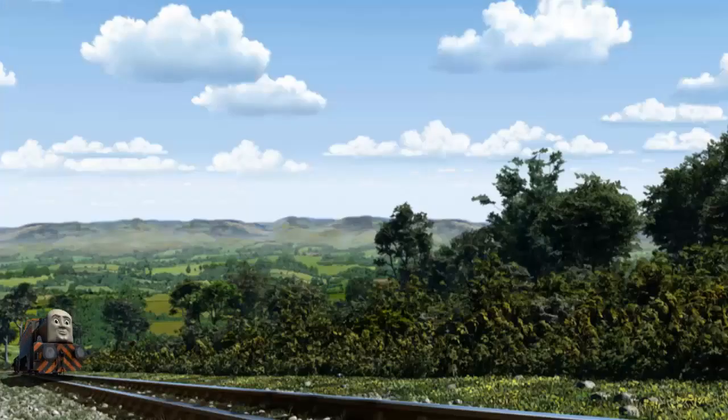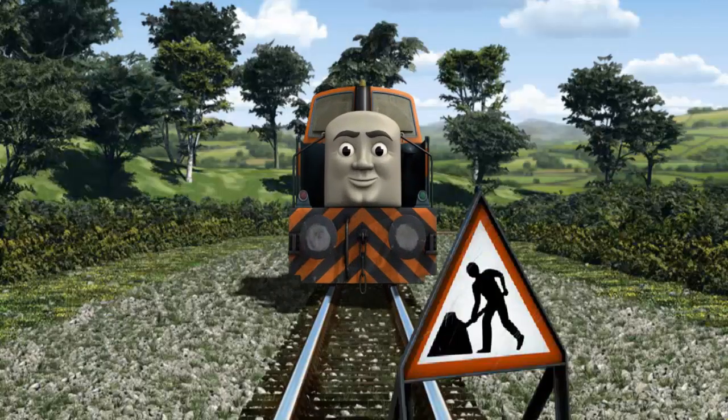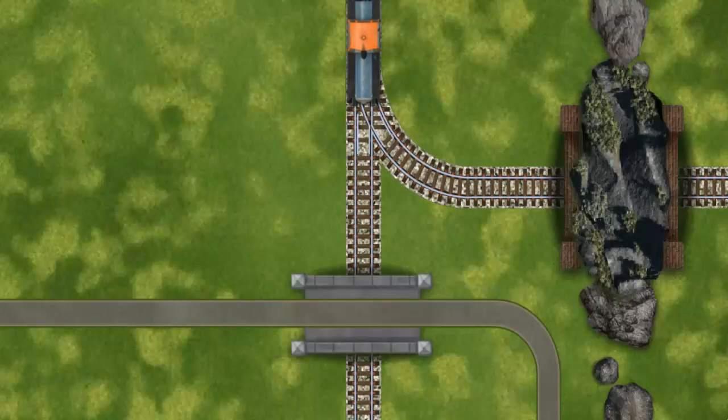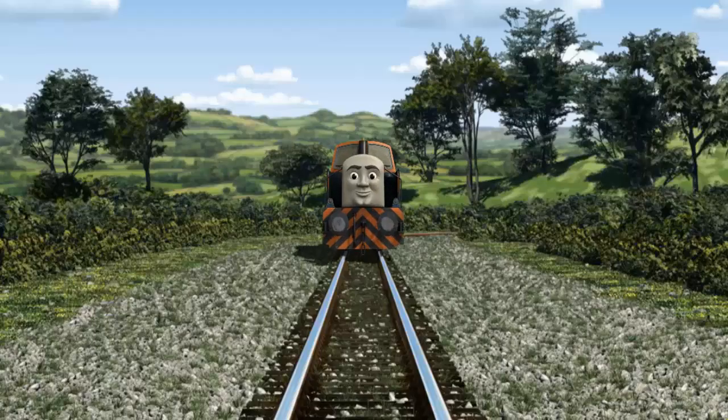Den set out for Farmer McCall's farm. Suddenly, Den had to stop because of track repairs. He would have to go another way. Show Den the track that goes under the road.